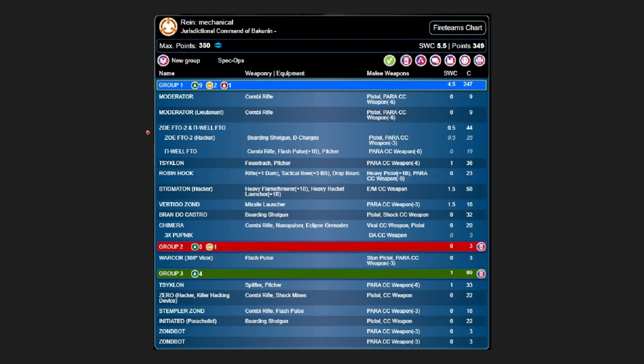We have a five-person link of Zoe and Pywell, two moderators — one of whom is the LT — and a Cyclone Fwerback. The Cyclone Fwerback provides a pitcher. Could it be something else? Yes, feasibly a Riot Girl. Does a Cyclone do some interesting things that will be very relevant in this game? Yes. We have Robin Hook — excellent but a bit expensive. A Stigmaton — excellent tag. We have a Vertigo Zond with Guided Missiles combining with pitchers. And then a Chimera, which is excellent and has ten orders behind it, and Branda Castro.